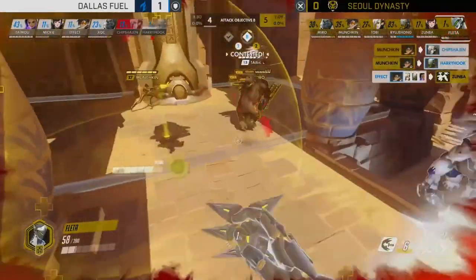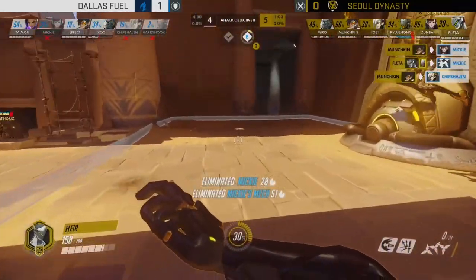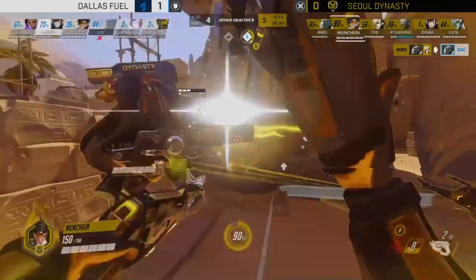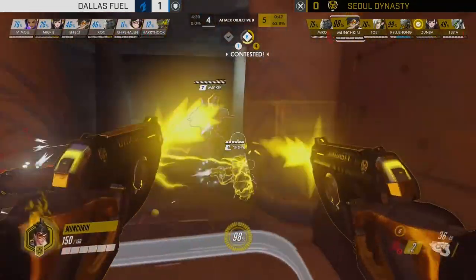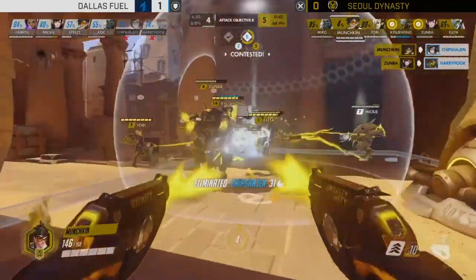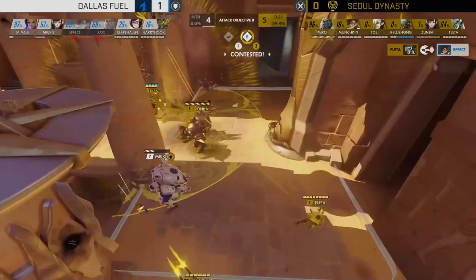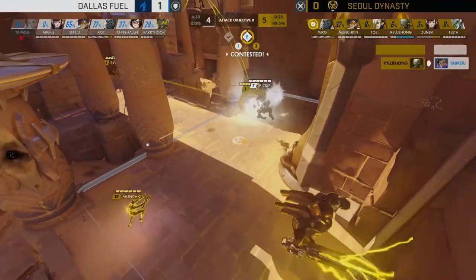It's feeling pretty good — Flader is still holding onto Dragon Blade. He sees Valkyrie run out and draws the Dragon Blade, but Harry Hook has built up Transcendence. Maybe it's all going wrong for Seoul? But this is Soul Dynasty — still one of the best teams in the world. Munchkin, Flader, Miro, and Zumba are all high-threat players. This has become a pound-for-pound fight on the point, and Soul Dynasty are winning it — absolutely crucial.